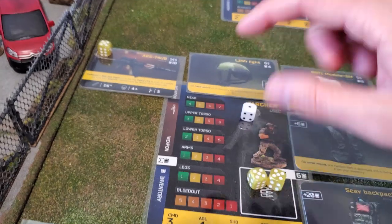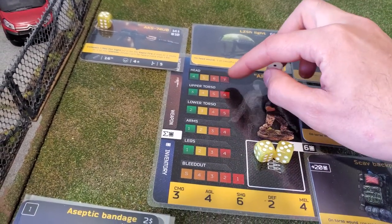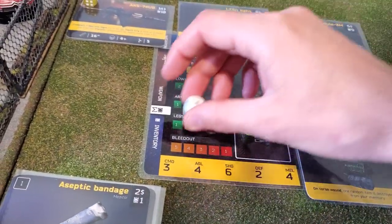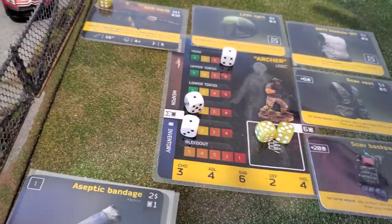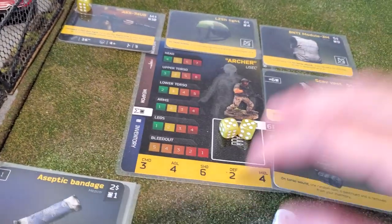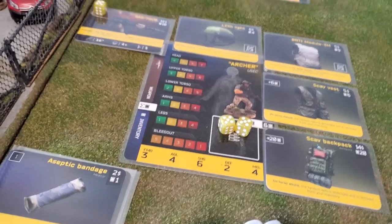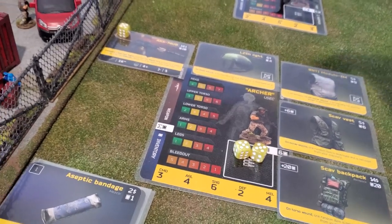As you can see here on the table, each injury has a number of points. On the head, a critical wound is a 7, but the legs and arms are just a 1. So as long as the total doesn't reach 10 or more, we are fine — we can stay on the battlefield and keep fighting.